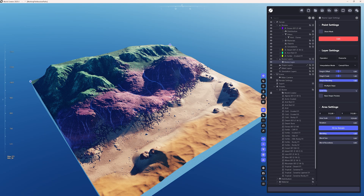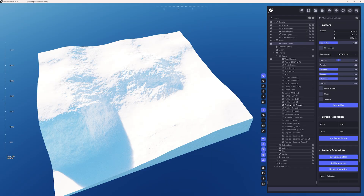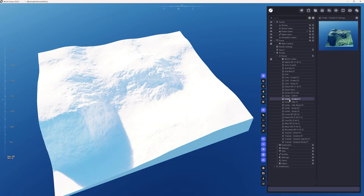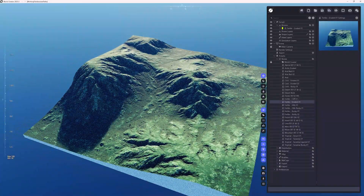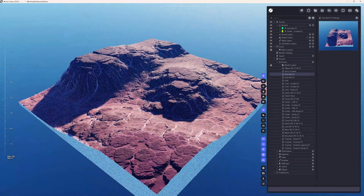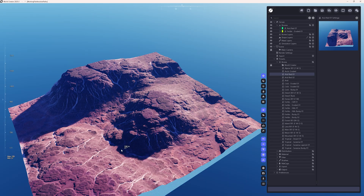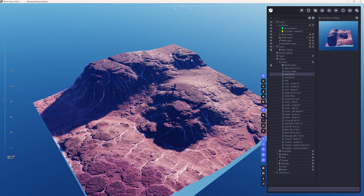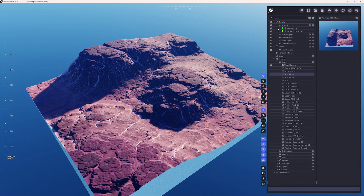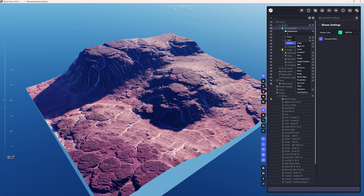There's another thing I wanted to show you regarding biomes — it's a new feature we never had before. Biomes now have their own distribution rules, which is really amazing. I personally was waiting for this for so long. So let's say we have Fertile Eroded 01 and Arid Red — and we want these canyon-ish reddish rocks to appear only on the sloped, steep areas. How can we do that? It's super easy in this newest version. Each biome now has its own distribution rule — how cool is that? It's so convenient, I love it.